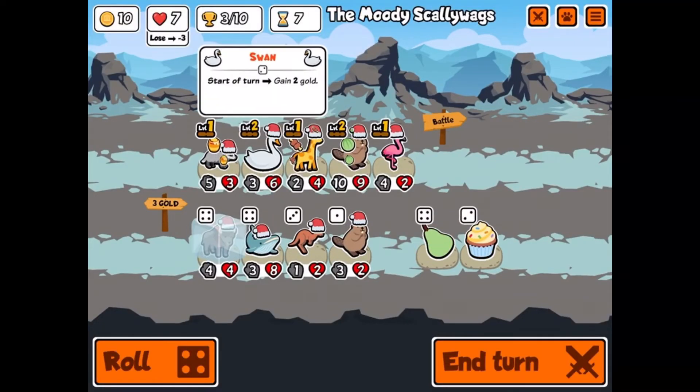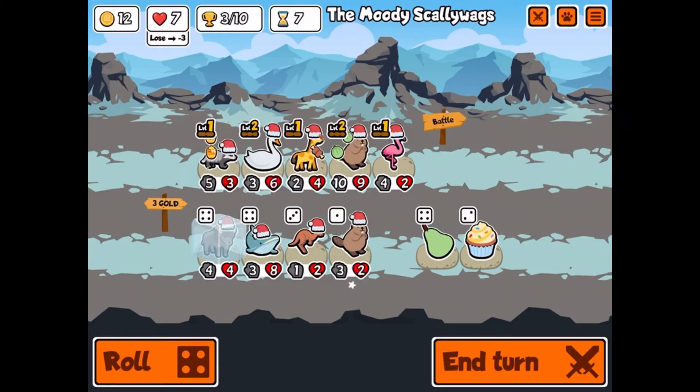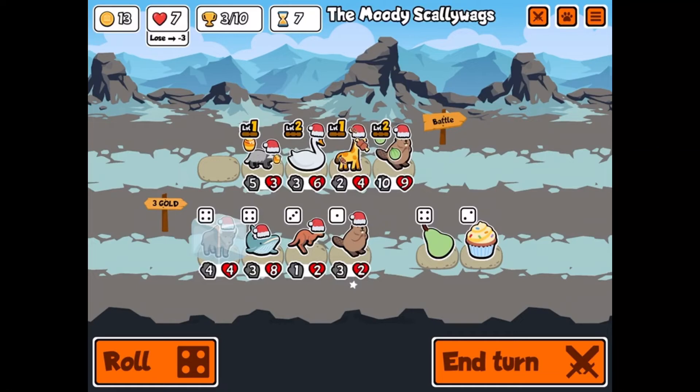If we get a whale though — the whale eats up one animal and then gains its stats. I'm thinking we remove something and get the whale there. I'll freeze this, level that up... I think we're gonna go for the whale. Yeah, let's just go whale.